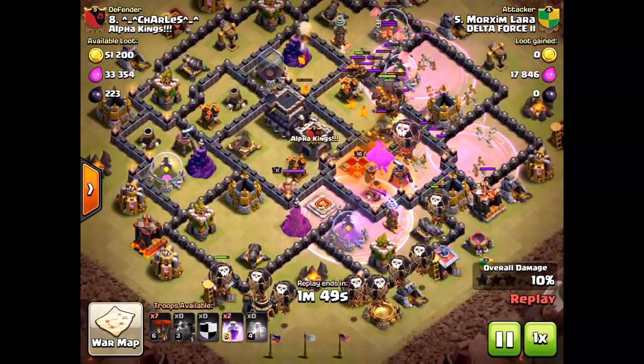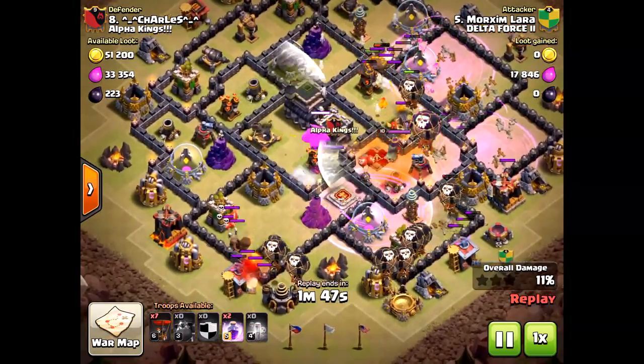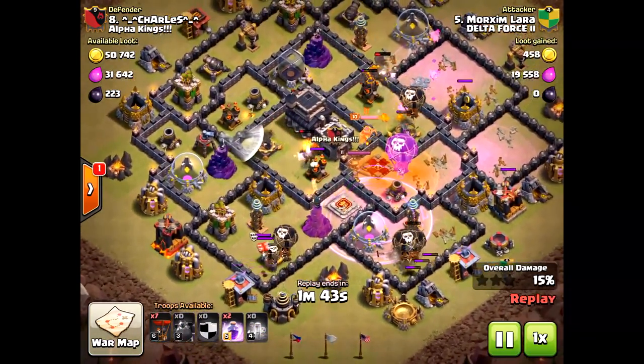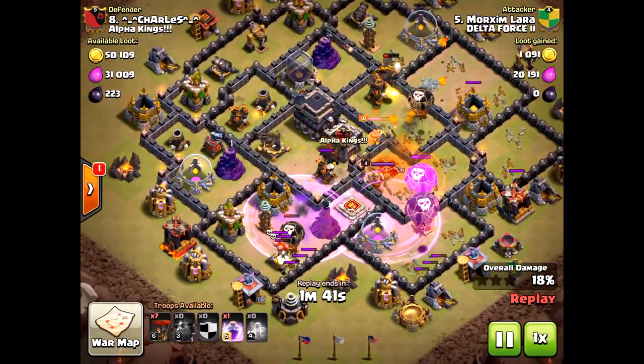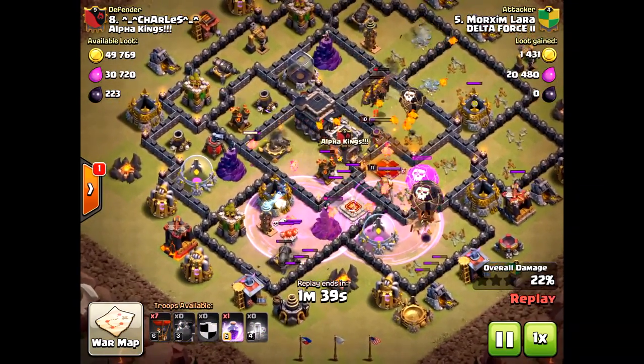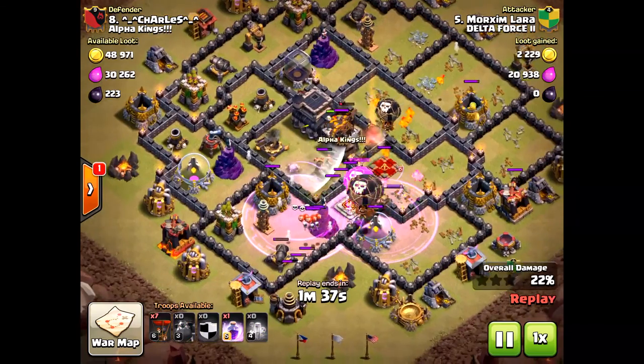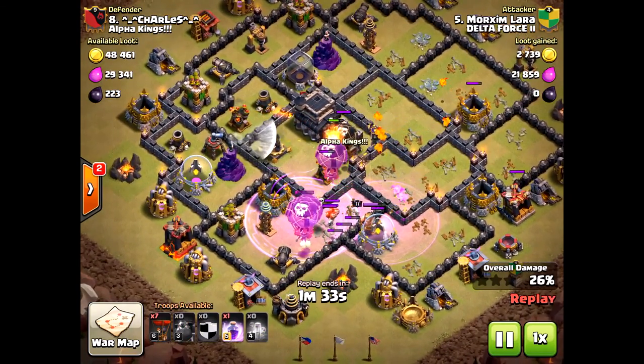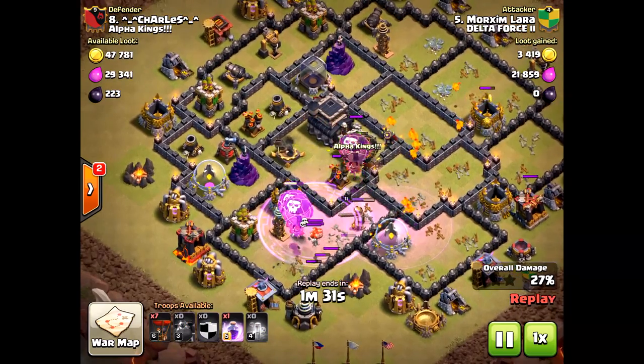Right on the Queen to slow her down. There comes the level 4 Lava Hound — that new one — taking all that damage and hitting a lot of those air mines, which is very critical. He's about to explode and he's going to help take down the Queen along with some of those Pups. At this point I thought he was not going to get a three-star — this was not looking good at all.